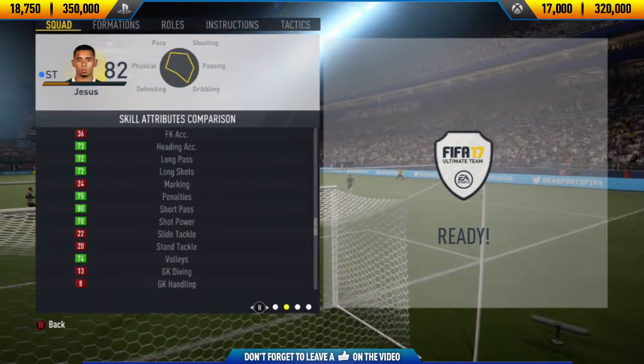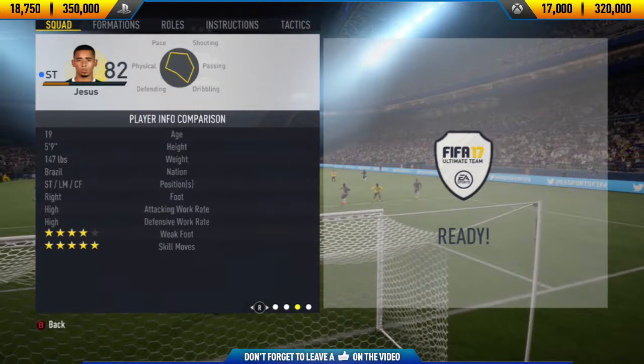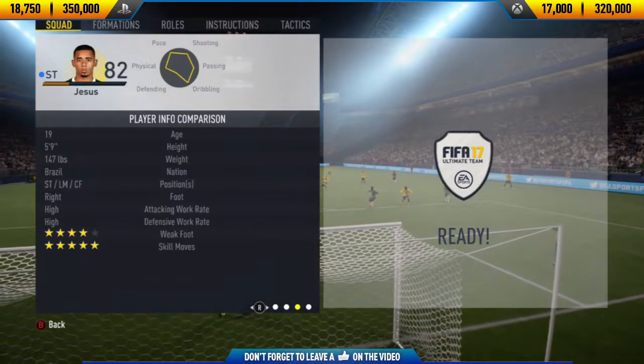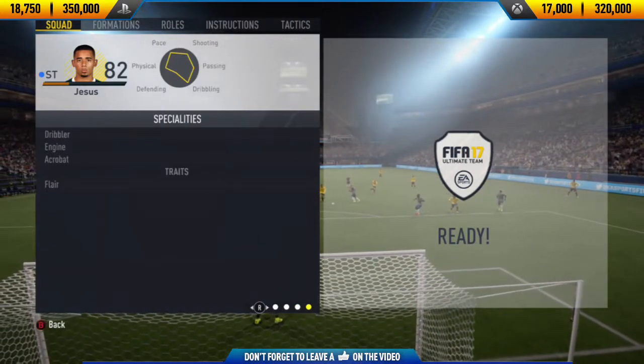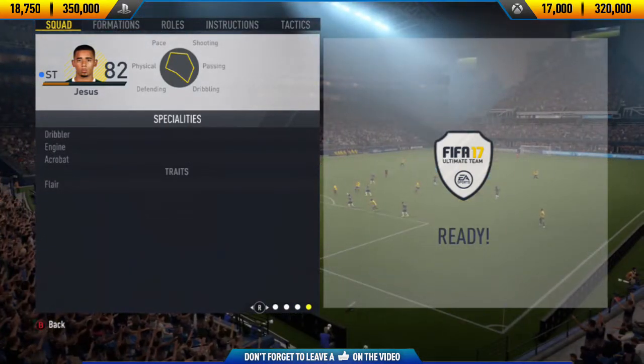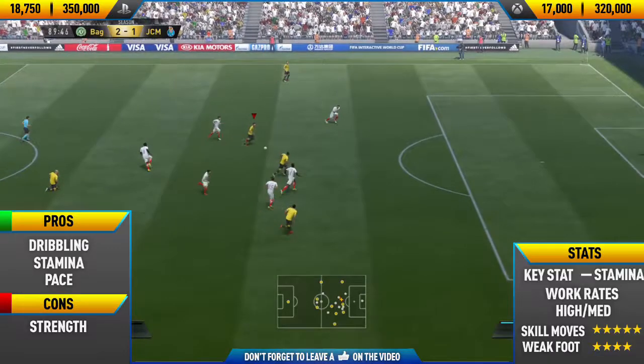Getting into his in-game stats, he has 99 stamina, 86 acceleration, 93 agility, 88 balance and 89 sprint speed. He has 5-star skill moves and a 4-star weak foot. He can play either striker, left mid or centre forward. His specialities are dribbler and acrobatic, and the trait he has is the flare trait.